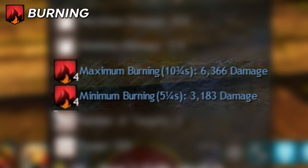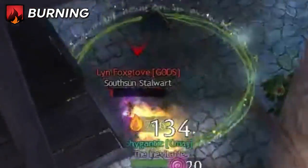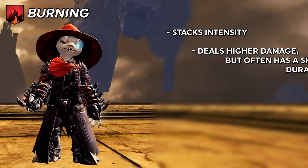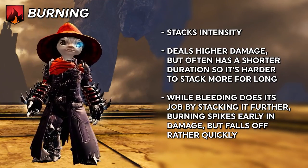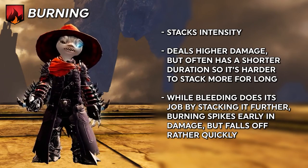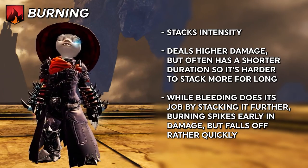Burning works the same as Bleeding mechanically — it does damage every second and stacks in intensity up to 1,500 times — but has a higher damage coefficient, so it often does more damage than Bleeding. Note: often, not always. It is commonly used by Firebrands and Elementalists, with some access on other classes as well.